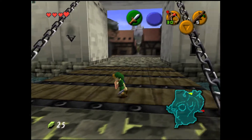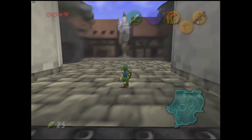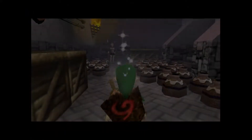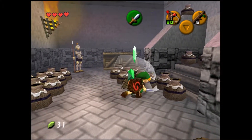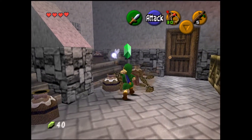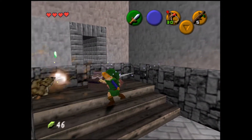Welcome back, we're playing more Ocarina of Time today and things are going to be a little more upbeat. Last episode was a little too somber for my liking, but here we are — Hyrule Castle Town finally. Everybody knows about this room, but in case you don't, it's the rupee room. Smash every pot you can find and you'll get rupees for days, which is important because fairly soon we're going to need to get a new shield, and you just want to make sure you've got everything maxed out.